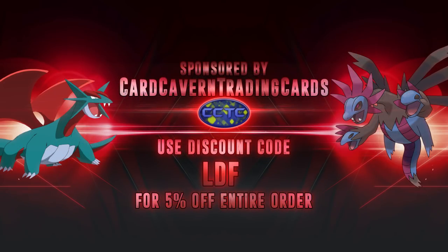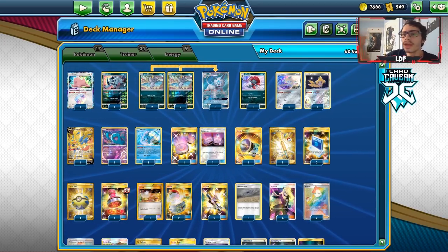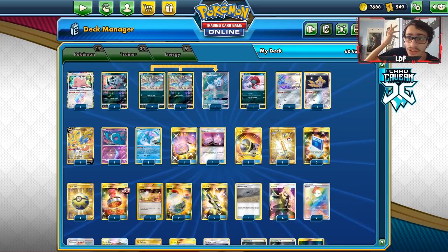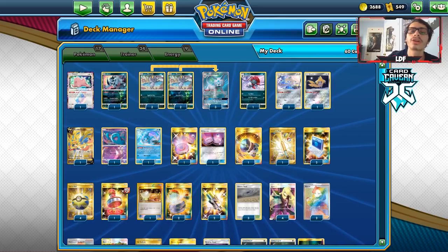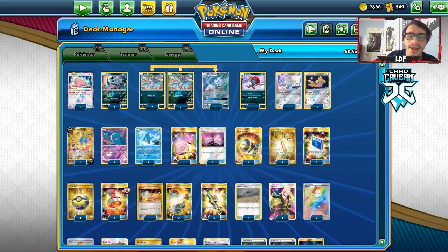Shoutout to our sponsor, Cardcaving TCG. If you're ever looking for any PTCGO pack codes — if you're still looking to get Sword and Shield codes, get over to Cardcaving TCG. You can get Sword and Shield codes singly, in lots of 50, or lots of 100, all at a pretty good price. They have Team Up, Unbroken Bonds, Unified Minds, and all other pack codes. Any theme deck code, GX code, V code, EX code — get them at Cardcaving TCG. Use my discount code CODELDF at checkout for a 5% discount. Support the channel, support Cardcaving, and help yourself out.